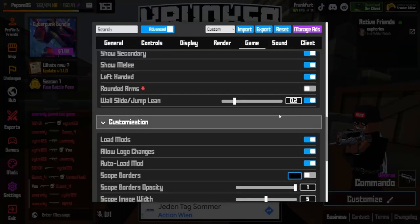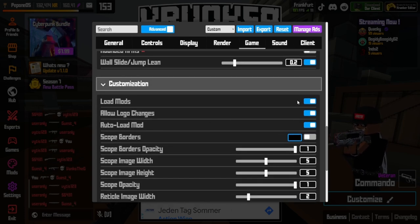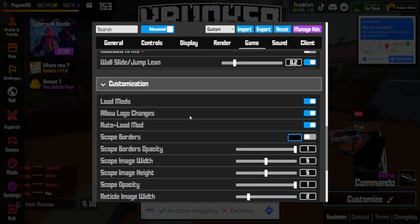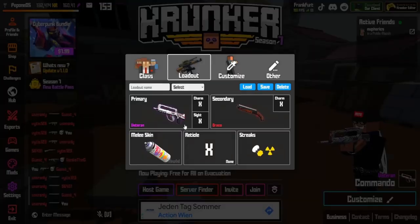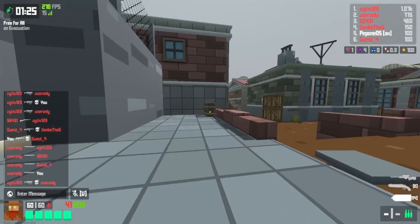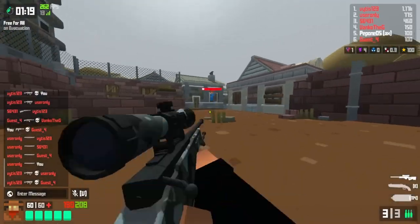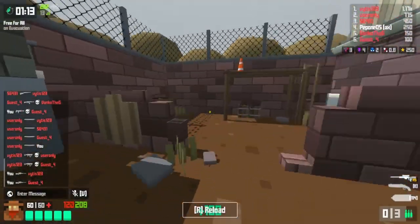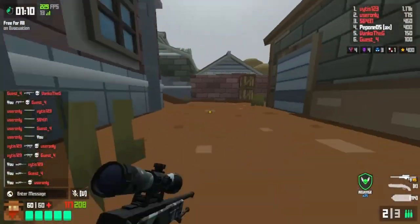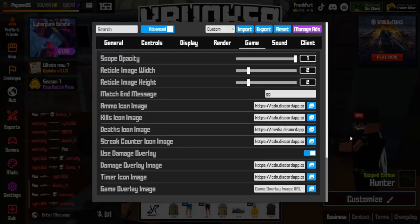Don't turn on wall slide jump lean or round arms — round arms is really ugly. Always load mods or use auto load mods. Very importantly, don't turn on scope borders — it is super ugly and 90% of your screen will go black. You want a clear vision when sniping. You can add a small custom scope instead. You can also add custom icons, though I might change mine as they're a bit ugly.